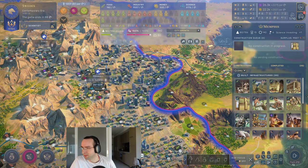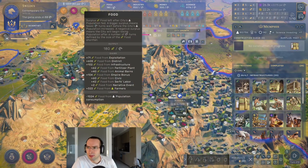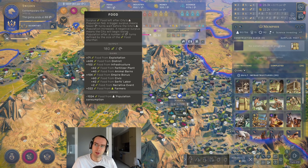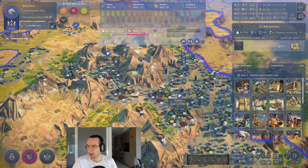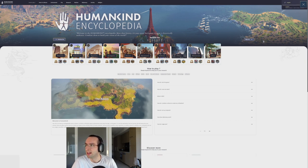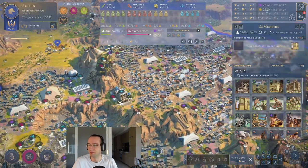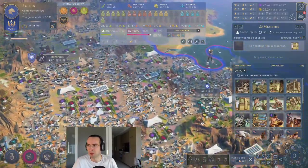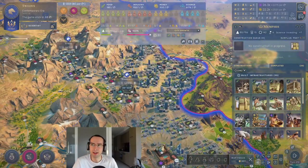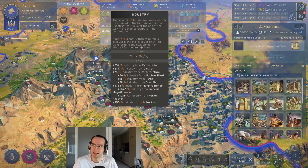The other thing you can do is pick agrarian civilizations. You can see I have 42 food from serfs' labor, which is a bonus of the English. English is one of the civilizations that's agrarian focused — serfs' labor gives plus seven food per number of attached territories on a city or outpost, which is pretty nice. Lots of other civilizations also provide various bonuses to food.